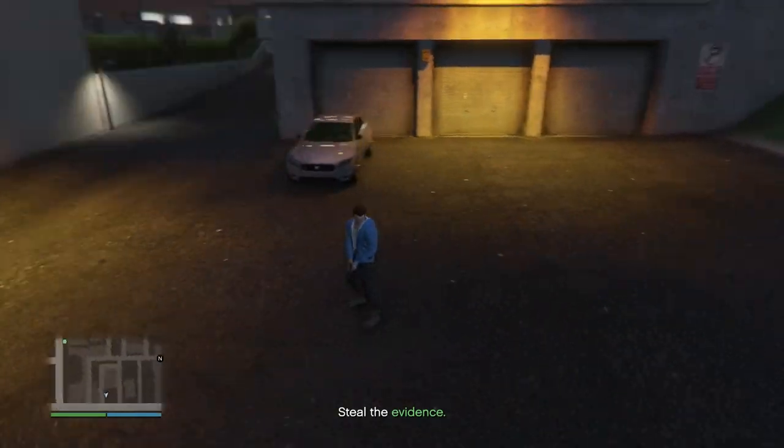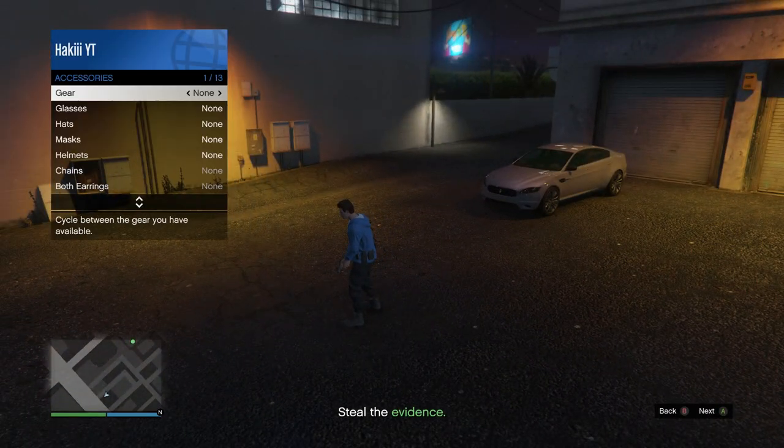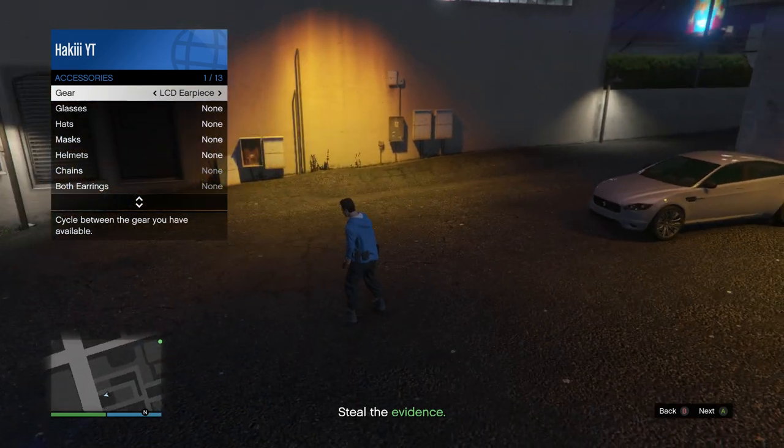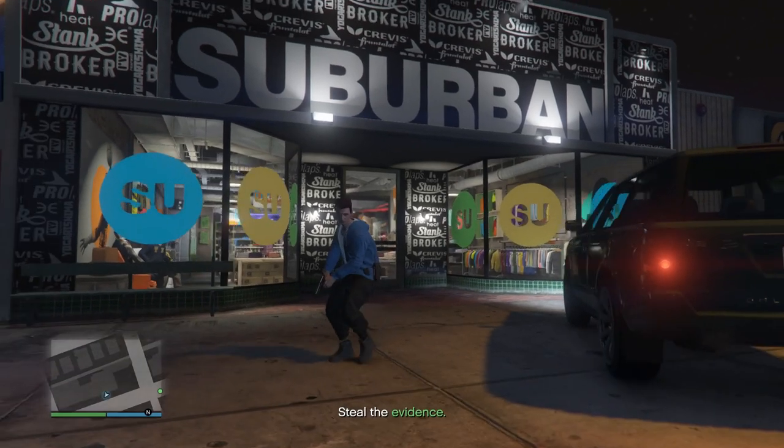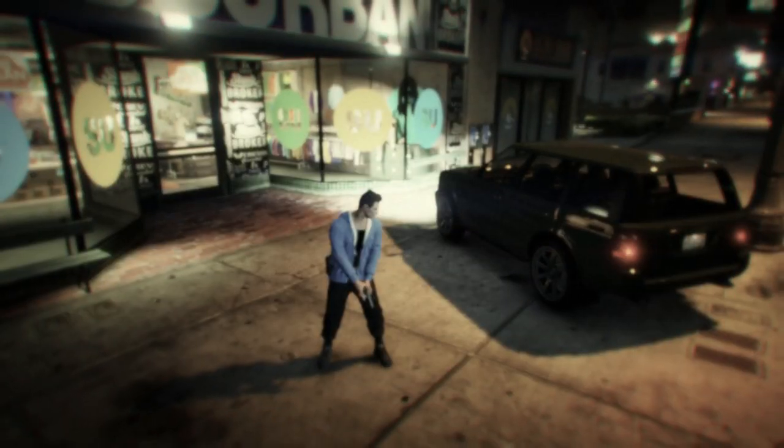Now pull up the interaction menu, go into style, then accessories, and put any earpiece on. Make sure you head to the nearest clothing store as well - just go right in front of it - and then pull up your phone and quit the job.